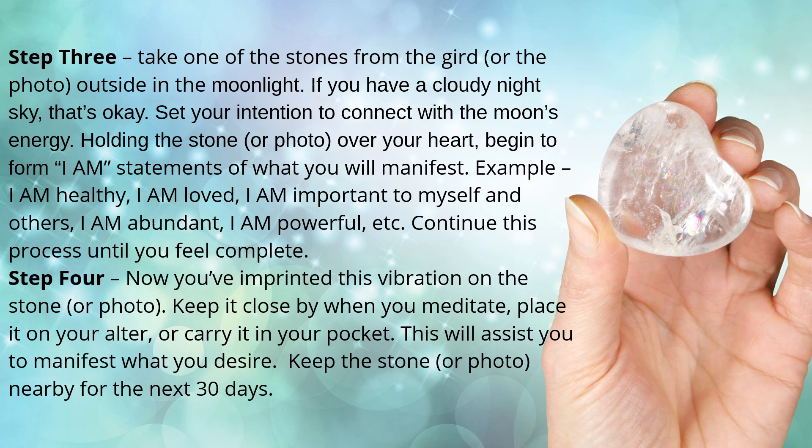Step four: now you've imprinted this vibration on the stone or the photo. Keep it close by when you meditate. Place it on your altar or carry it in your pocket. If you've chosen a piece of jewelry, wear it. This will assist you to manifest what you desire. Keep the stone, jewelry, or photo nearby for the next 30 days.